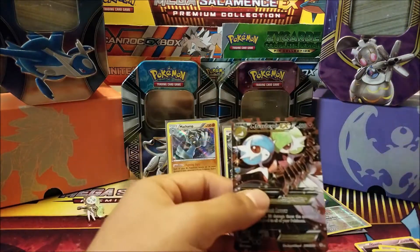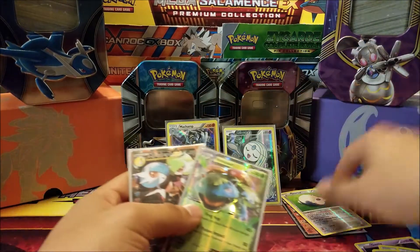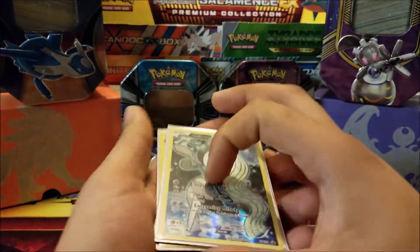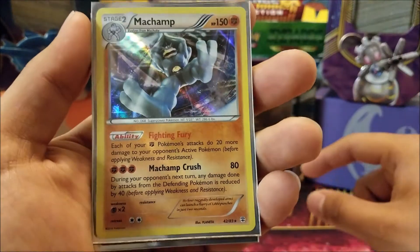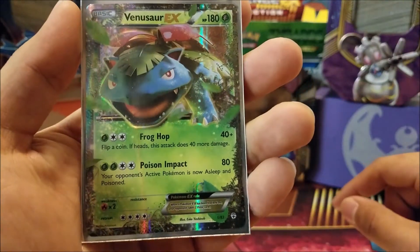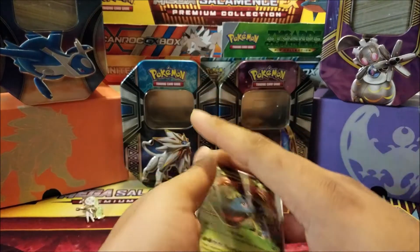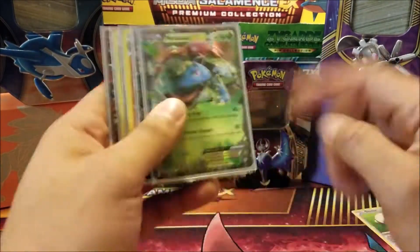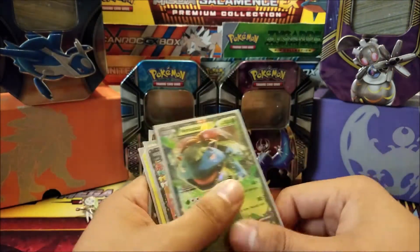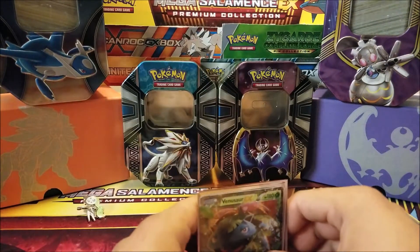If we take a look at our pulls to recap what we got for this box — five holos or better including the promo: the promo Meloetta, a Machamp regular holo, a Flareon EX from the Radiant collection, a Venusaur EX, and a Mega Gardevoir EX. That's the video for today guys. Let me know what you think, if you've opened up any of these boxes let me know in the comments what you pulled. Make sure to like, leave a comment, and subscribe if you wish to watch more content. Other than that, have a very good evening — thank you guys, bye bye!